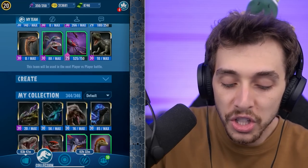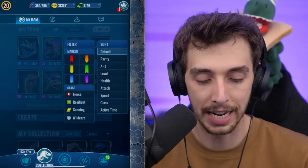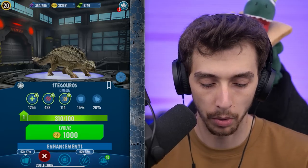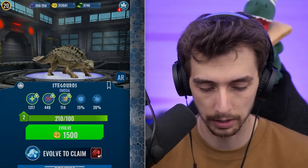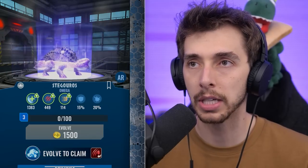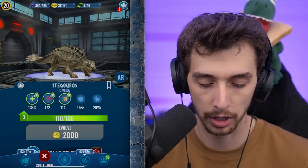Anyway, so we have Stegoros. For the first time ever, I might actually sort these dinosaurs. I think we can probably get it to level 3. I think it's 150 to make it to level 3. Actually, it's 100 each time until you get to level 4, then it changes to 500 each time. Last time I was making these it was saying 100 each time, so I thought in my head it was 100 all the way to level 30.